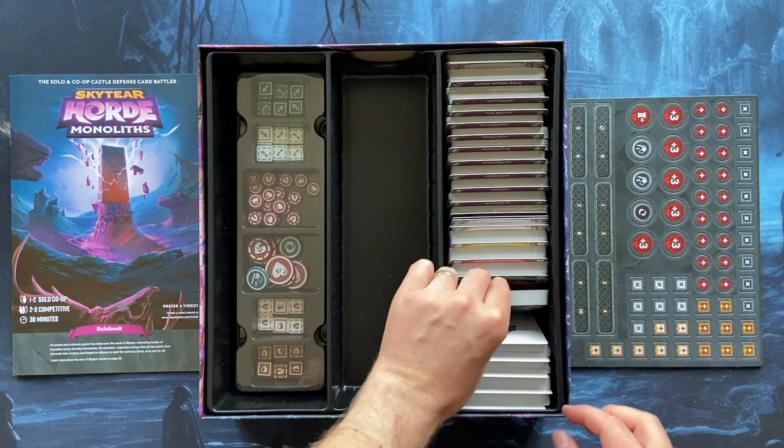Slitherers — the third new faction. So much content and huge replayability in this game. The last faction is the Brood from this expansion. So you have eight Horde decks, eight player decks, and different bosses you can choose — a lot of fun and gameplay.